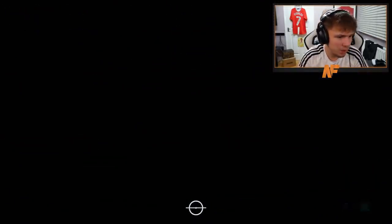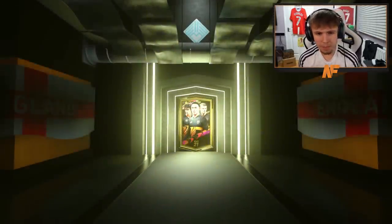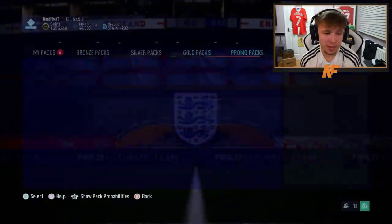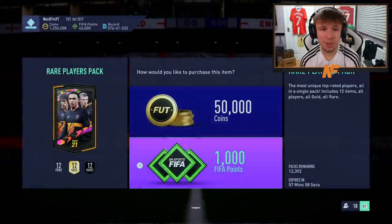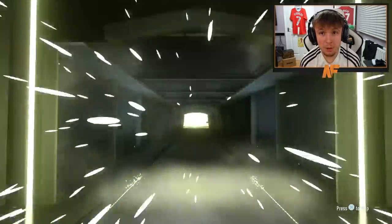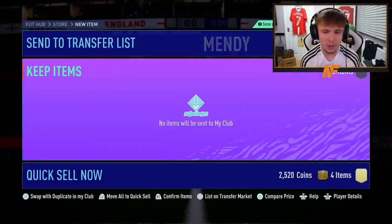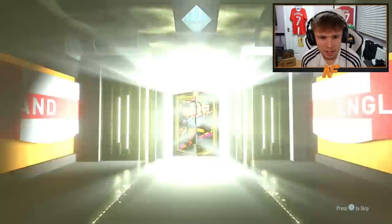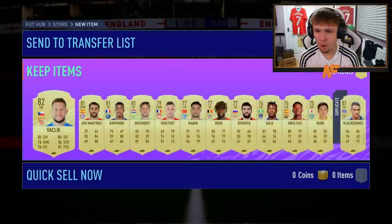Let's go down through as many 50Ks as we can, then we'll get to the save packs. Still haven't hit a walkout — seven 50K packs, something like that. Ferland Mendy — this isn't going for anything anymore. 29 remaining. Maybe we get a walkout Future Stars here. No boards either. Wow, the 50K packs were bad — they were awful.